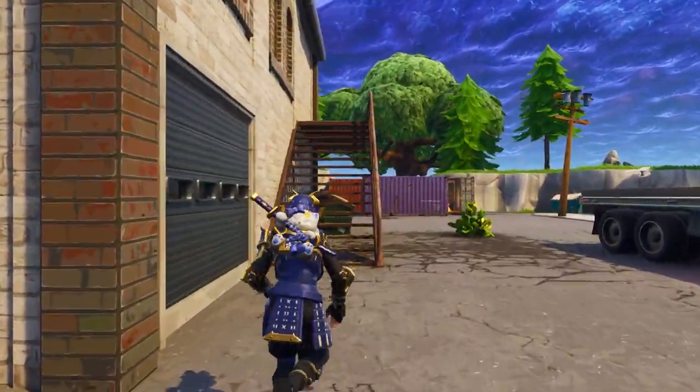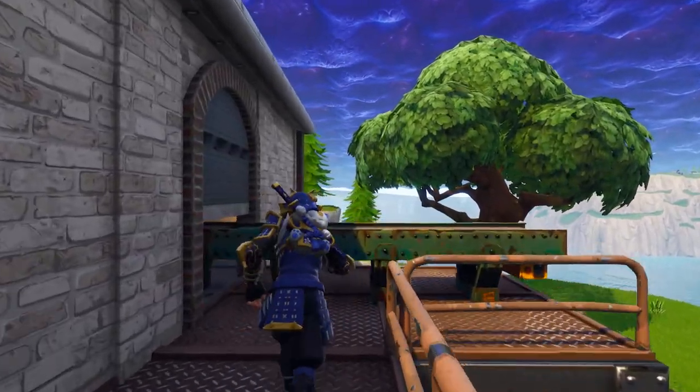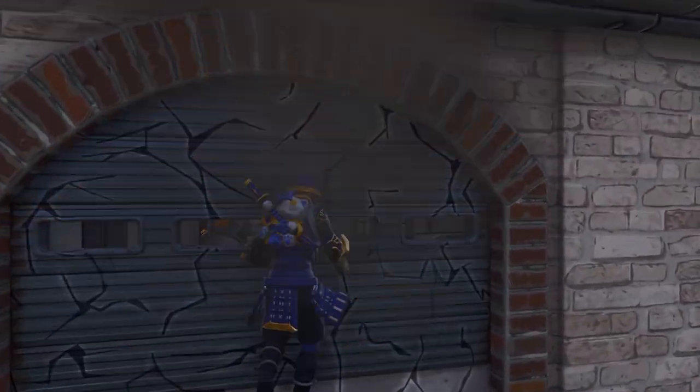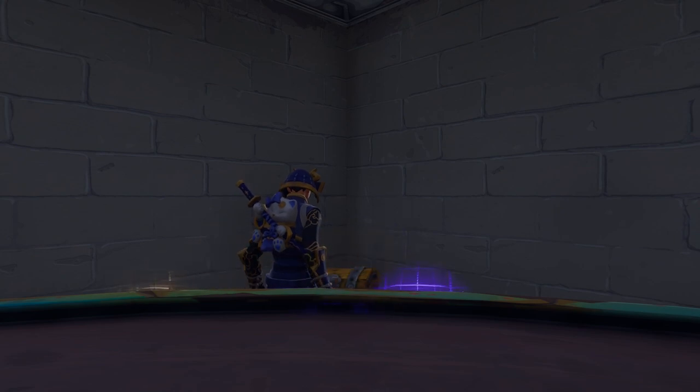For chest number six, we're going to the west end of Flush Factory. Take the stairs on the north side of the building that lead up. Take a left and you'll see a garage door blocking your way. Once you break it down, turn right to find chest number six.